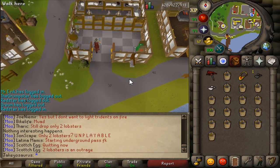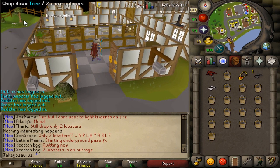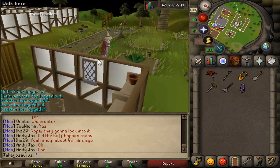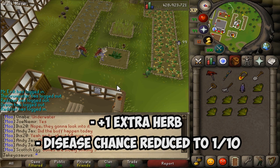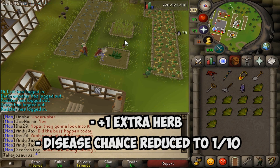Obviously the better thing to do is use 25 Volcanic Ash on a compost bin full of Super Compost. So what does Ultra Compost actually do? You're guaranteed to get at least 1 extra herb from your harvest. And if you use it on allotments or any other farming patch, you're guaranteed to get 1 extra of the harvest.